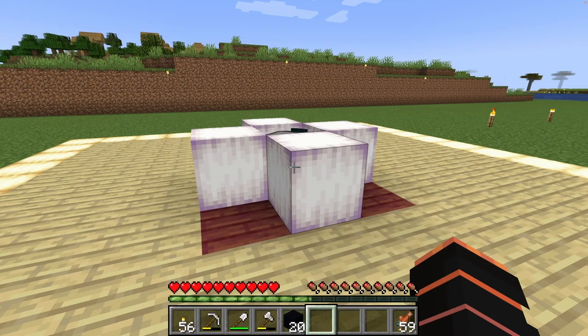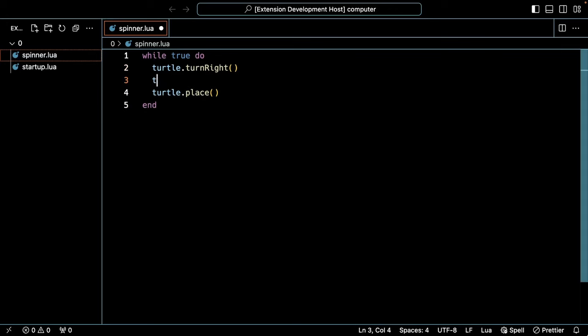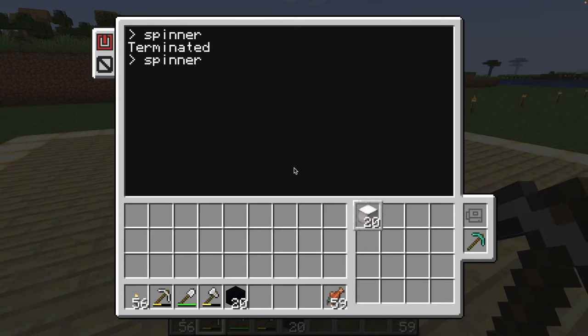To fix that, let's add code to remove the frog lights. I'm going to put this dig command in front of the place statement to make sure we clear a block before trying to place the next one. Here's what it looks like when we run it.